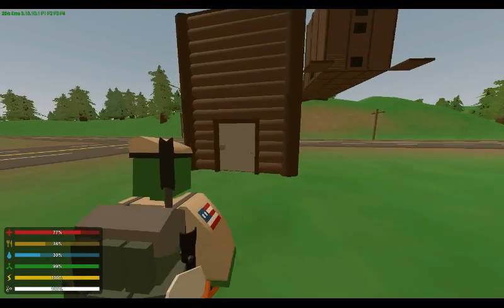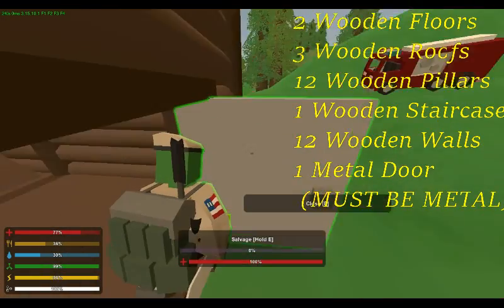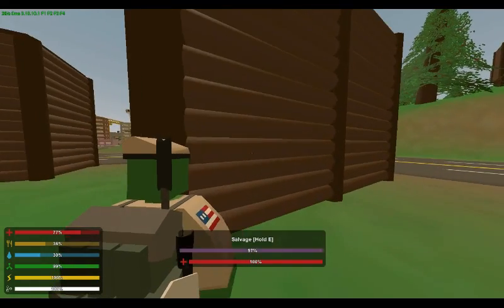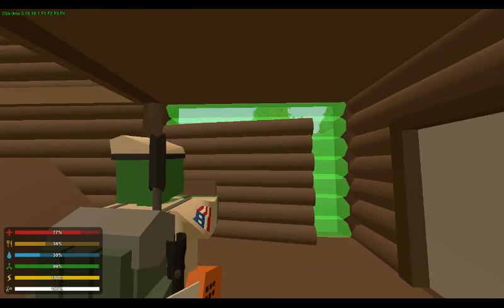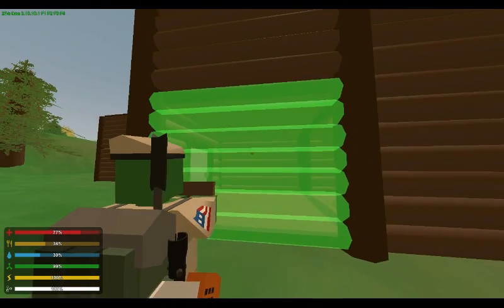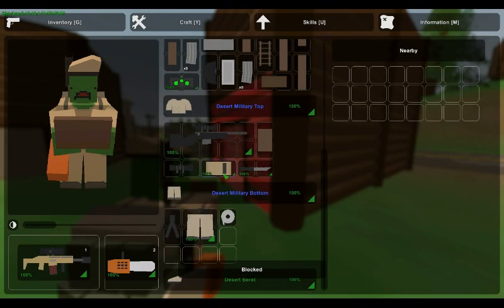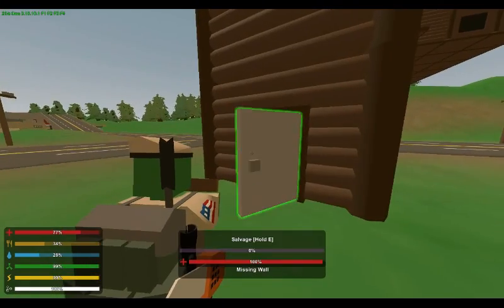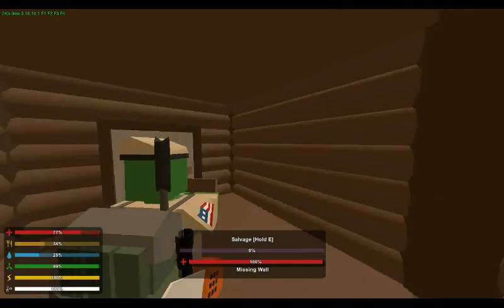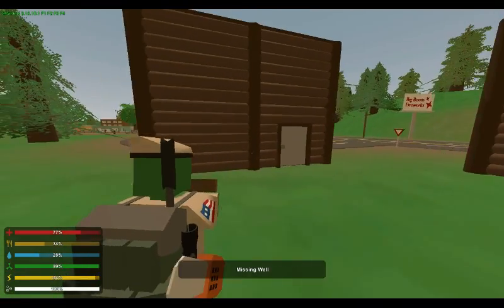I'll put all the things you'll need to build this base on the screen right now. This is made with snap-buildables — they're not barricades or large pine plates or anything like that. They snap into place and can only go in certain spots. The walls go in certain areas; you need two pillars to put a wall up.